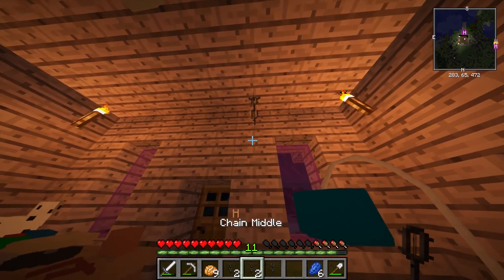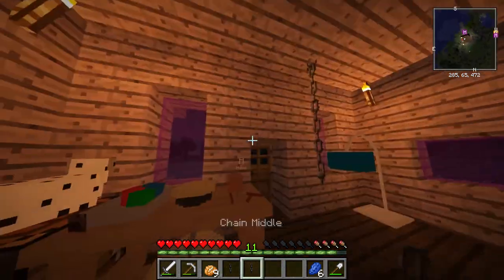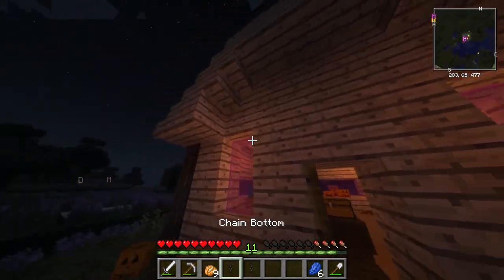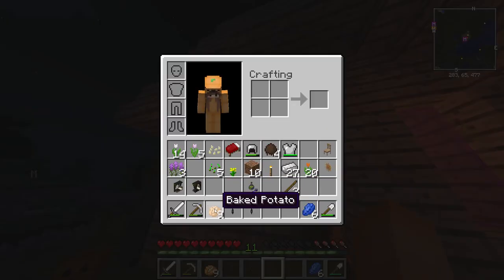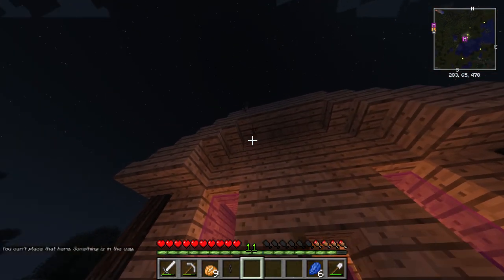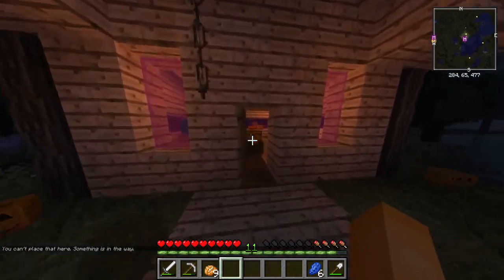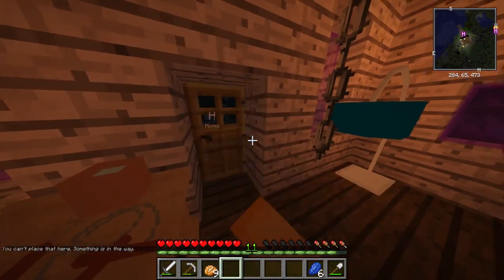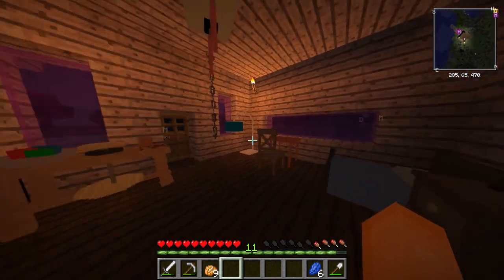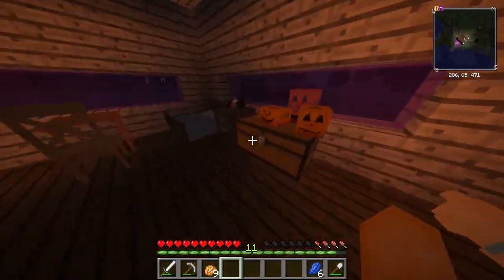Let's place one up there - middle and the bottom. Yeah, that looks okay. Let's put it at the front of our house. I don't know why we need chains at the front of our house, but I'm just going to do it. Let's go top, middle. There we go - very creepy. I think the house looks way more in the spirit of Halloween now. I could still do a lot more with the house, like change all this to black or something different.